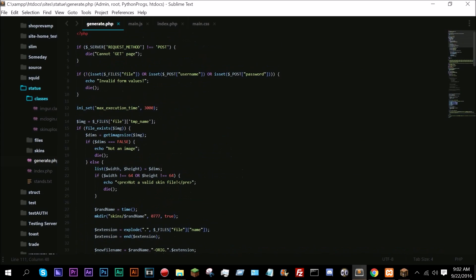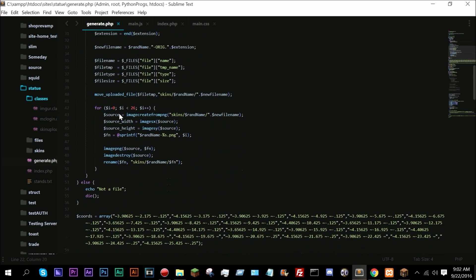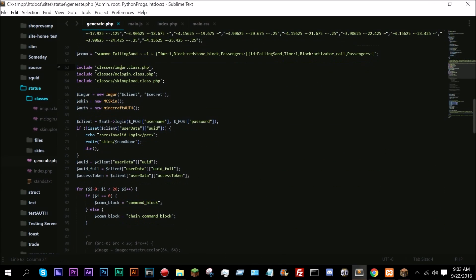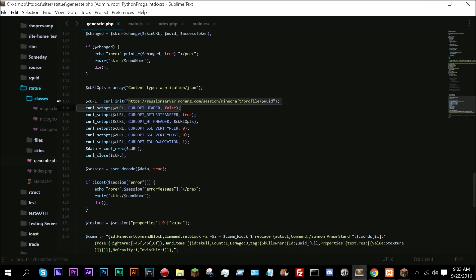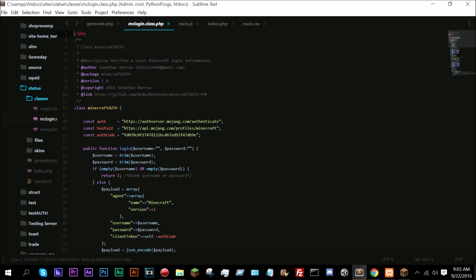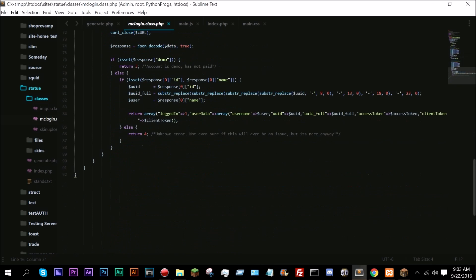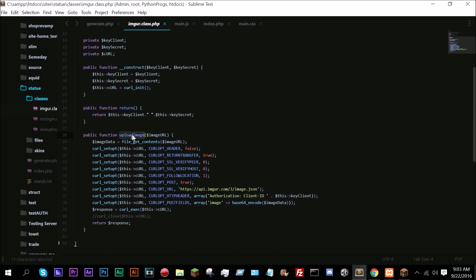It sends your credentials in — if they're not valid, it kills the page. These are just basic checks: verifying the file, making sure it's the right dimensions, things like that. These are the coordinates. It uses Imgur and a couple of classes I made. Right here, this is just generating the actual statue. This is getting your skin data from the session. The MC login takes an auth code I randomly generated, takes your credentials, sends them to Mojang's auth servers, and sends back your data. The Imgur class is currently just an upload image function. The skin upload class just changes your skin — it's currently just a change option, with skin URL, UID, and token.